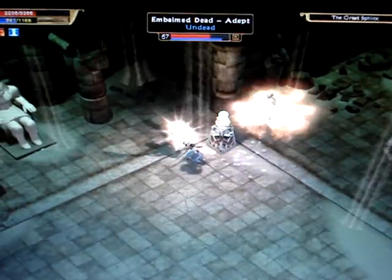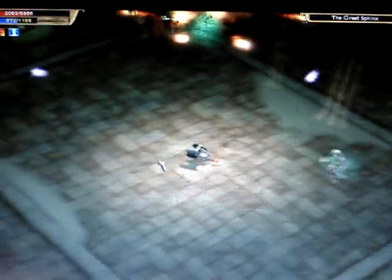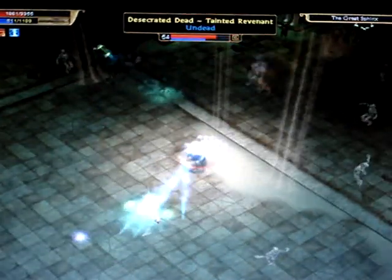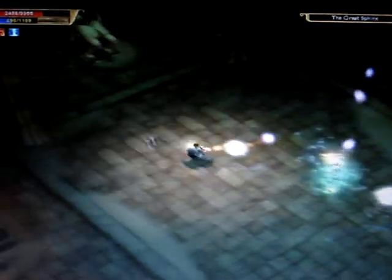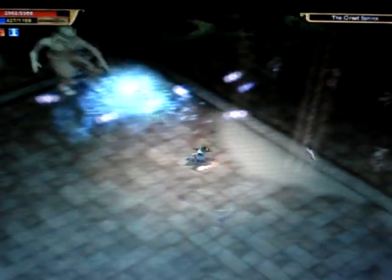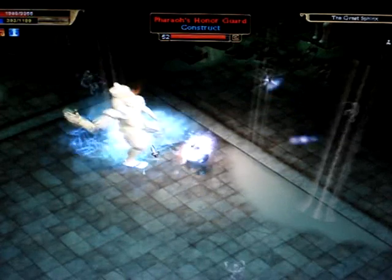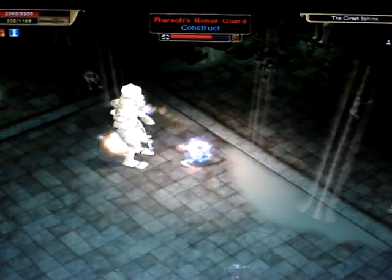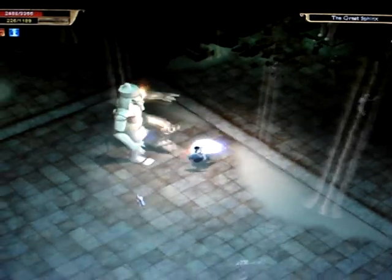You have to smash each one of them. There are these little mummy guys who keep respawning when you kill them. And then you also have these revenants — they're probably the most dangerous enemies in this battle because they can reflect damage back at you. One of those got destroyed and now one of these Honor Guards actually rose up. So when you destroy the shrines, the Honor Guards rise up. But then these little mummies can't respawn when you destroy that shrine.